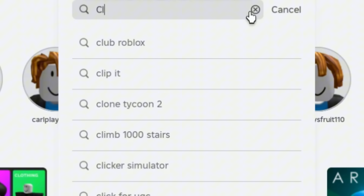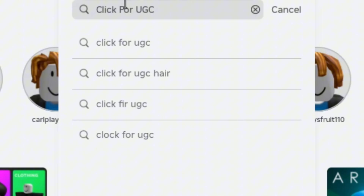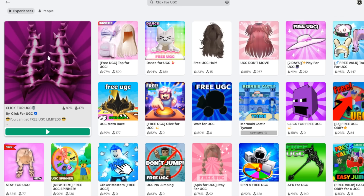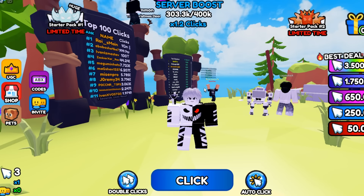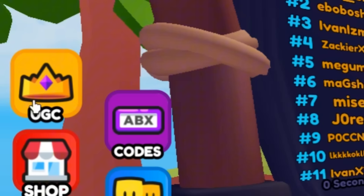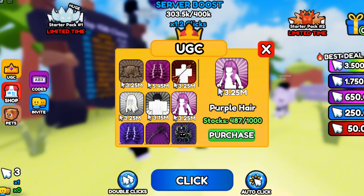Search and click for 'UGC on experience' — this one with the big icon. Let's enter the game. We're in. To check out the UGC item here, click this UGC icon. As you guys can see there are a lot of free items here, but the first thing we will get today is this purple hair.